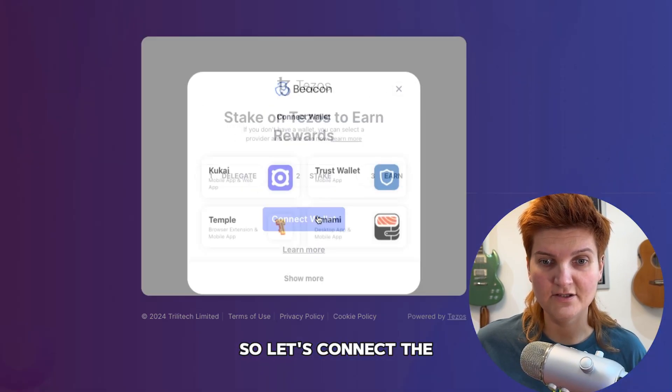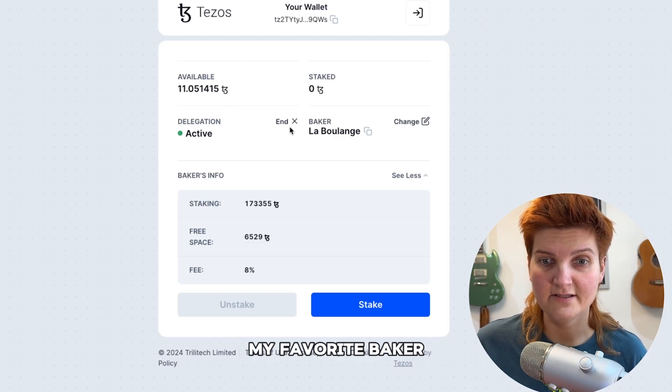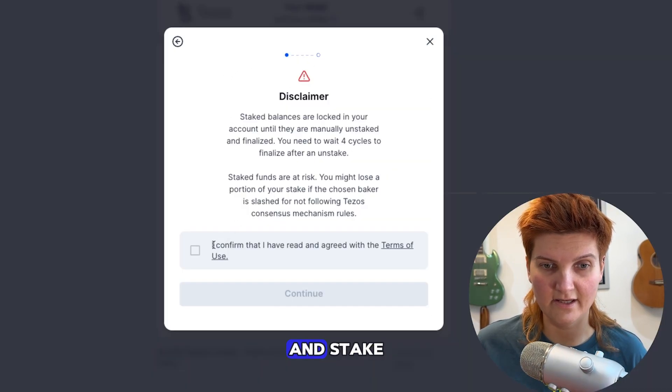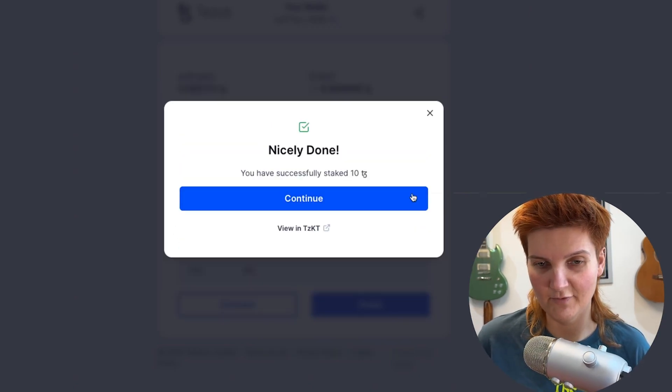Let's connect the Kukai wallet this time. As you can see I already delegated to my favorite baker. I'll click stake, continue — nicely done, all right.